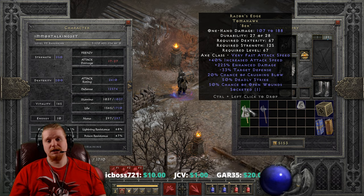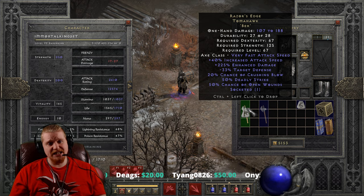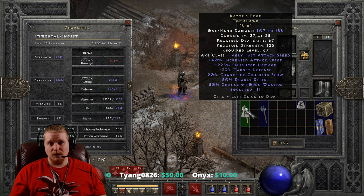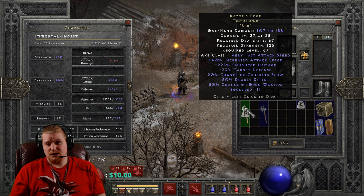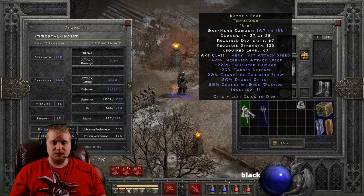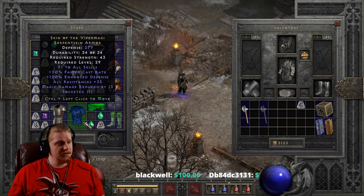Not really sure it has a lot of uses outside of maybe a Zeal Paladin. Perhaps even a Shapeshifter Druid — if you didn't have anything else, it might not be a bad weapon. It's a pretty straightforward weapon: it's fast, it does a relatively high amount of damage, and it has a high percentage of deadly strike. Combined with other deadly strike items, you can reach the 100% deadly strike cap relatively easily. If you put on Gore Riders, which are 15% deadly strike — I have Gore Riders sitting in here.